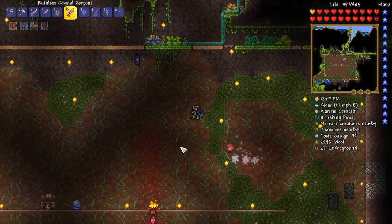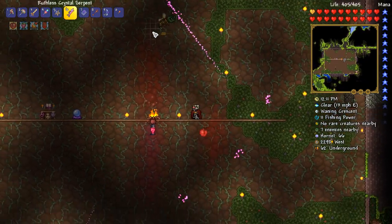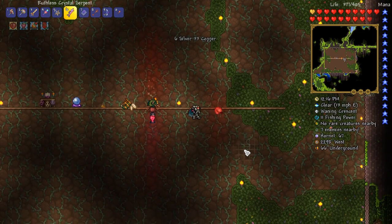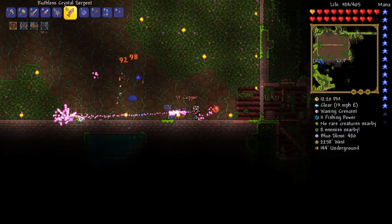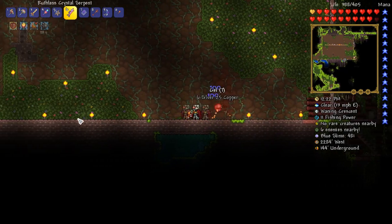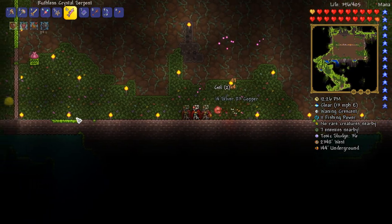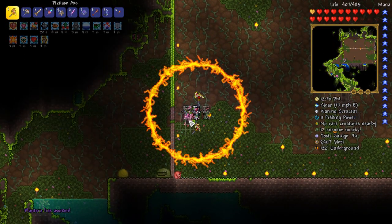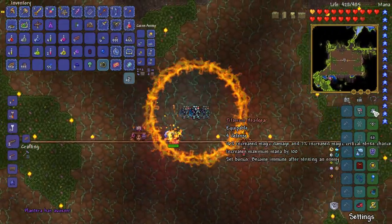Ladies and gentlemen, I think we are just about there with the arena. It would be nice if I started with maximum health — that would be very, very nice. But as you can see, this place has been very much extended. I've lit up as much as I can here. Oh yeah, we've got to yell it — there's a Plantera bulb. Let's buff up and, ladies and gentlemen, Plantera has awoken.